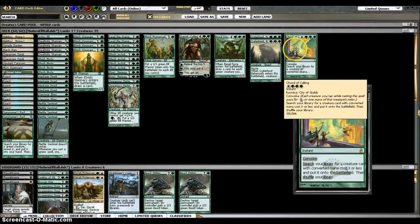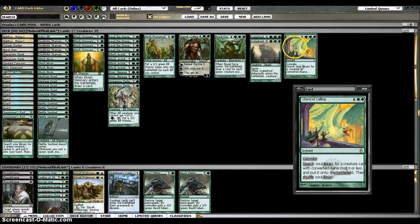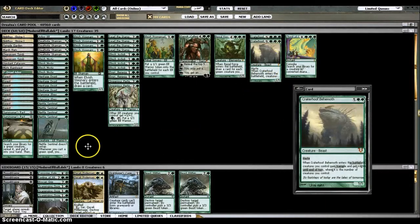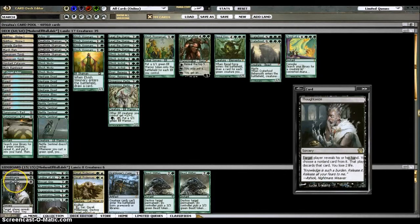Cord of Calling — only one. If you don't have Heritage Druid out but you've got a bunch of Elves, whether tokens or mana dorks, you can tap them end of turn to convoke and get something into play. In the sideboard I've got three Thoughtseizes, which you bring in against Control and Combo. You can bring them in against Jund, for example, to take their Thoughtseizes, Liliana, or something you can't deal with. They usually just come in against specific matchups; against fair decks you don't really bring them in much.